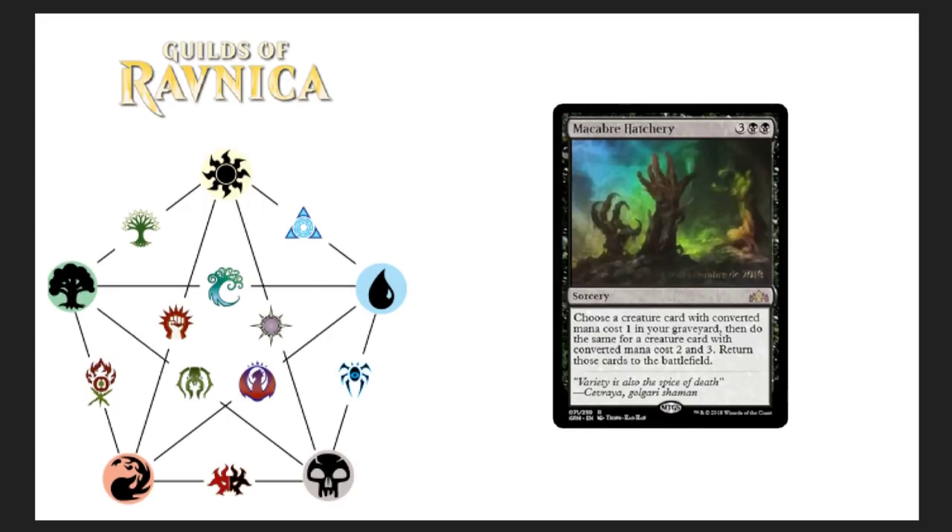This one was already spoiled not long ago but I haven't covered it on my channel yet — Macabre Hatchery. It's a five-drop sorcery, and this is the promo version. Choose a creature card with converted mana cost one in your graveyard, then do the same for a creature card with converted mana cost two and three, and return those cards to the battlefield. That's sweet, especially with zombies. I can think of many uses for this in modern — with undying effects, once that creature eventually dies you can bring it back again and get two more rounds with it if it has undying. Really neat card.